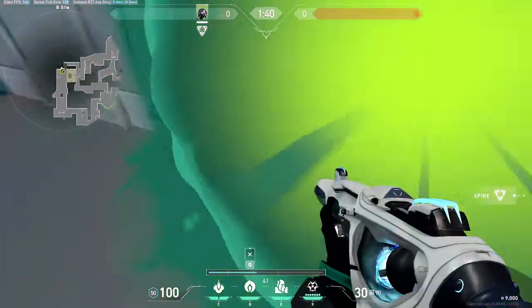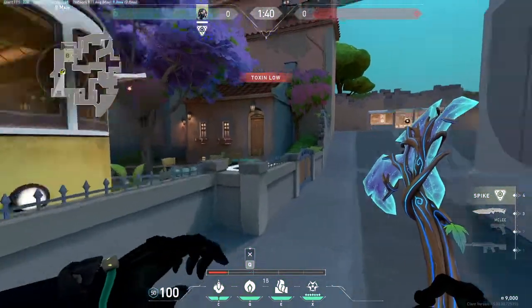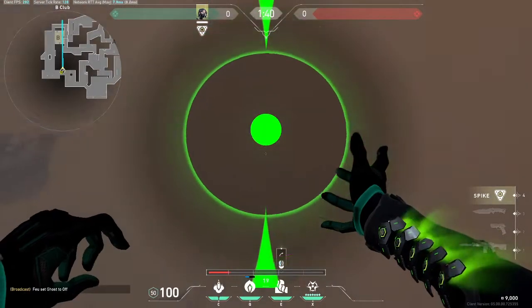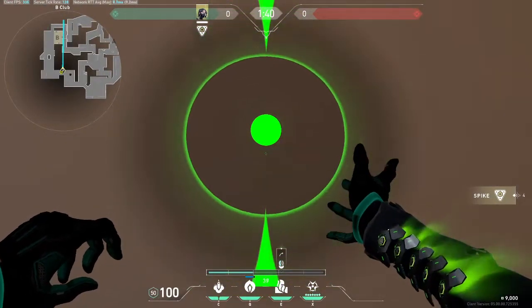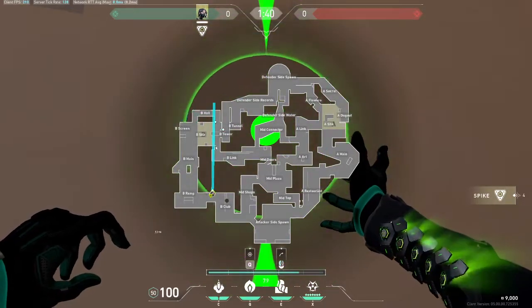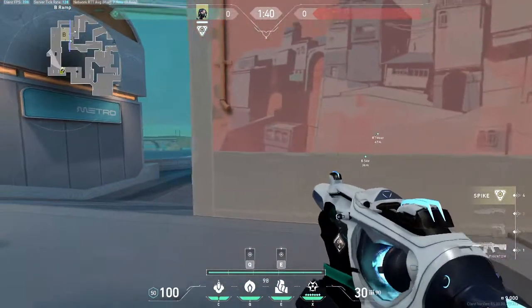You will be able to see their gun if they're in hall. For the wall, you want to come over here — it doesn't have to be super precise, you just want it to cover up most of site so people cannot peek you from this side of hall, from heaven, and from link.